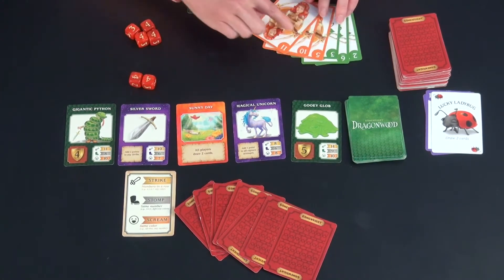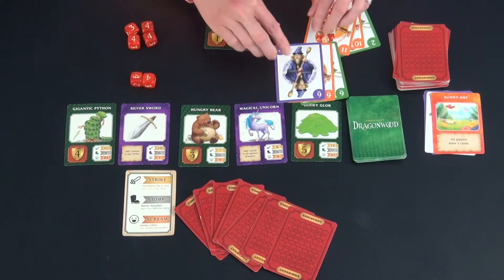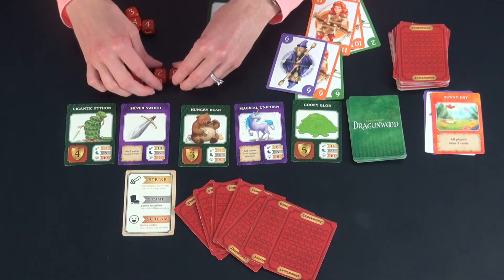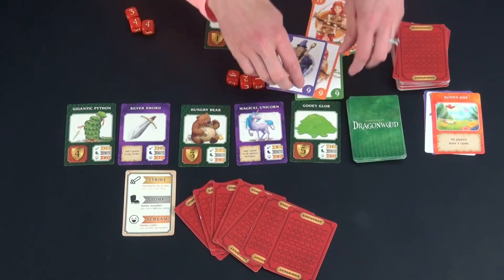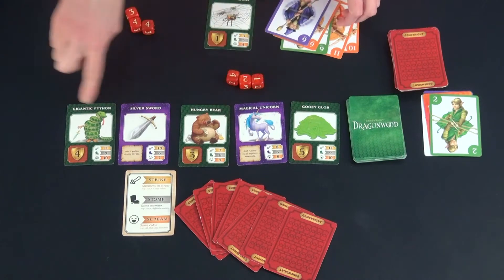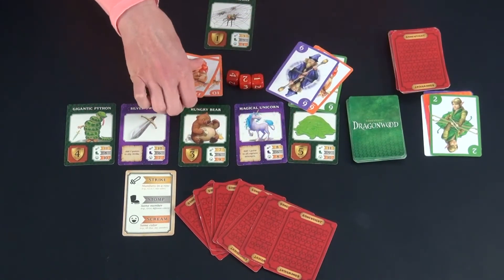You are allowed to have a maximum of nine cards in your hand. If you have more than that, you discard the additional cards until you're back down to nine. On a capture attempt, if you are not successful — for example, if I do a stomp on the gooey glob which requires nine points to capture and I have three cards, I get to roll three dice and I only get a seven — I do not get the card, but I get to keep my cards and I must discard one adventurer card and my turn is over. You may only capture one creature per turn, so if you're successful you have to wait until your next turn to attack again.